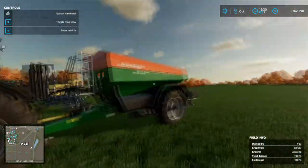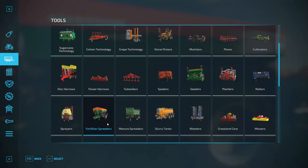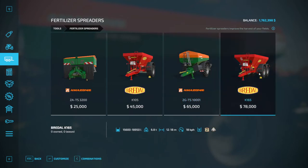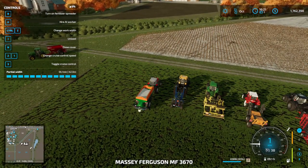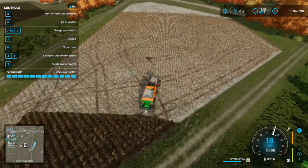Next I got the fertilizer sprayer here. In fertilizer sprayers, you can buy this one for $25,000 — it's good, it's got good width. There's one with the same width but it holds more, which is definitely better than the one with crappy width. Anyway, get inside and just like the other one, once you get up there, just press B to start spreading it.